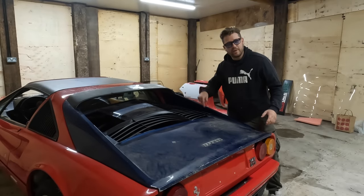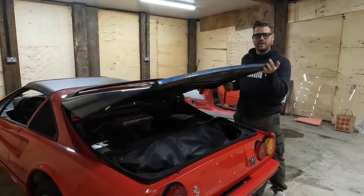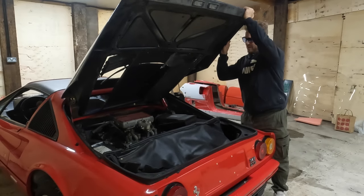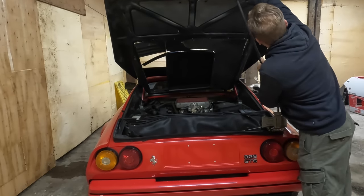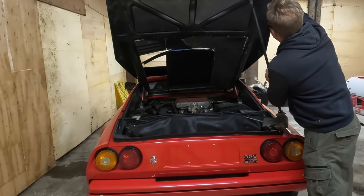Even more of a shocker was when I looked in here. This is a very broken engine lid, but in there is the best part of an engine. Let's have a look. Unfortunately, the hood shocks don't work, so we're going to use this spare Ferrari gear shifter to hold everything up.